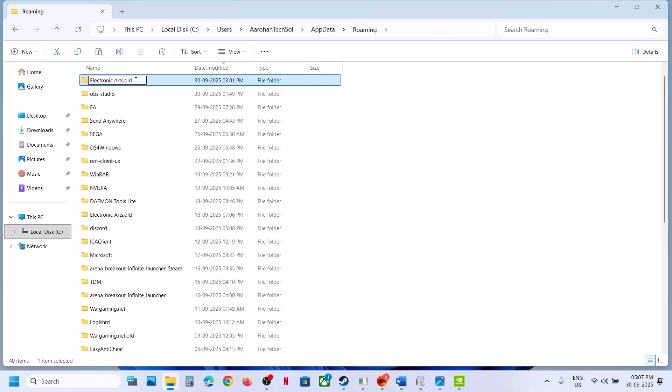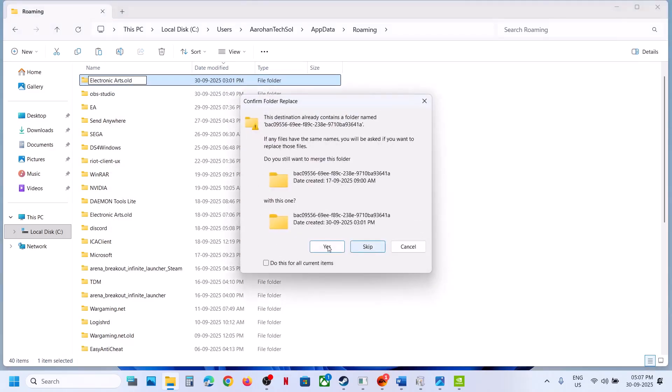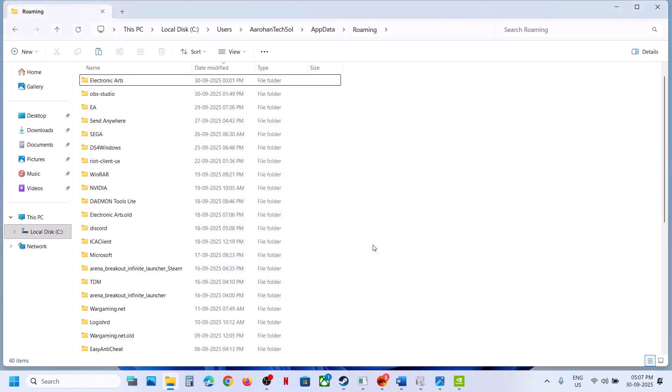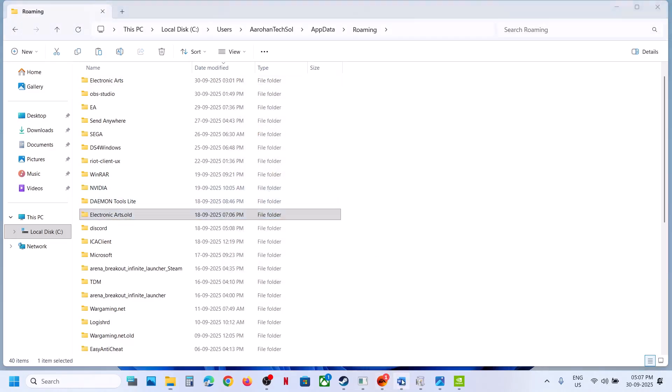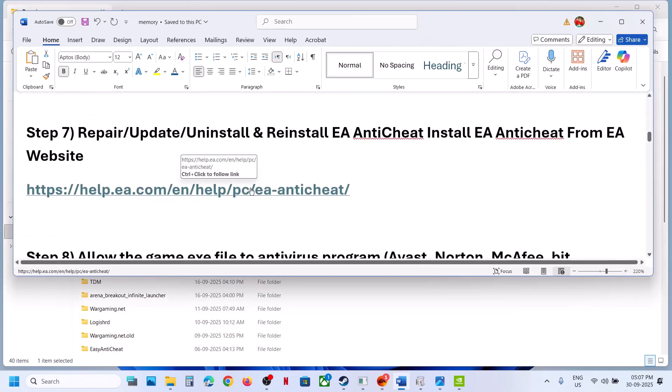You can rename or delete this Electronic Arts folder and then try to launch the game. Still not working? The next step is to repair, update, uninstall, and reinstall EA anti-cheat. For this, go to the link provided in the video description.